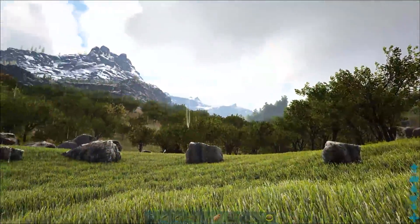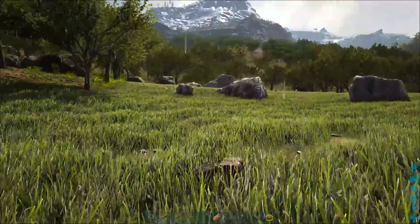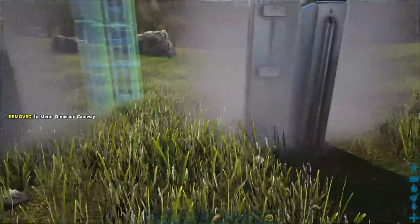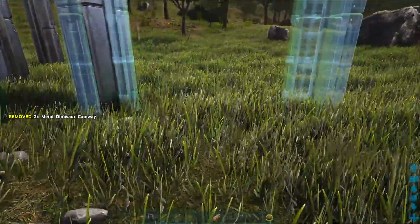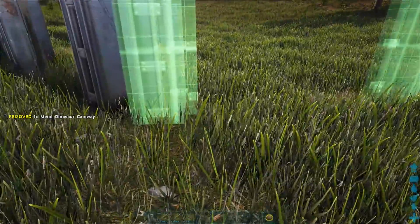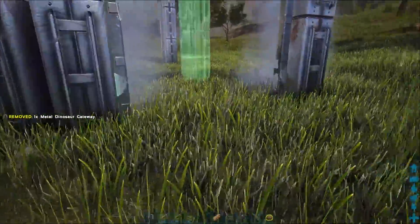I'm in the grassy plains area - you can find alpha rexes here. I didn't find any in the volcano area or the desert area, only alpha carnos. You can build whatever trap you want; this alpha rex trap has worked for me multiple times. Use metal dino doorways because alphas can break stone or wood. Build an octagon, angling each door at 45 degrees.